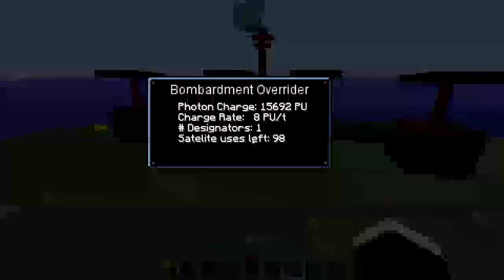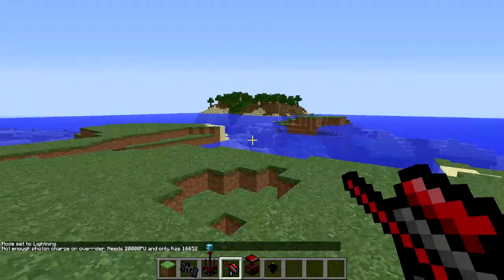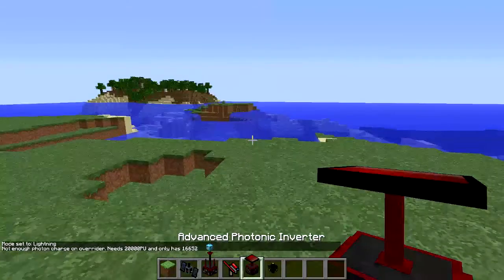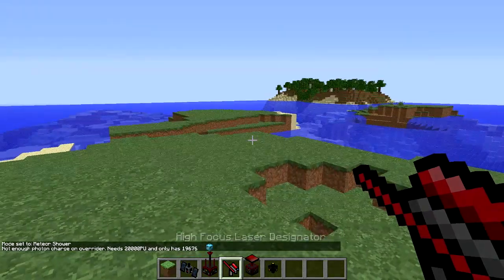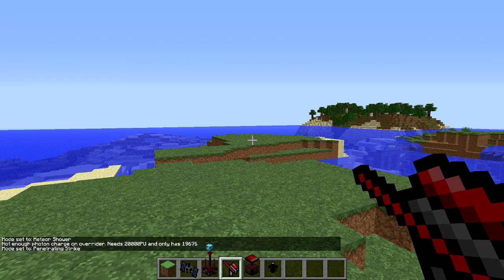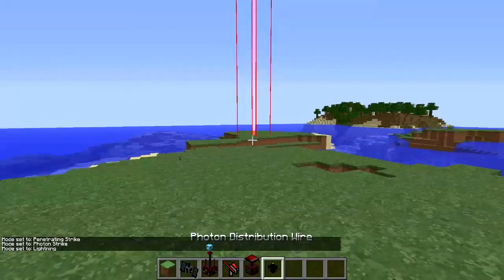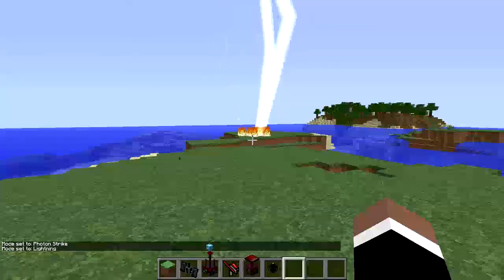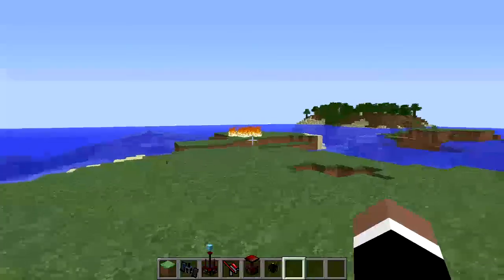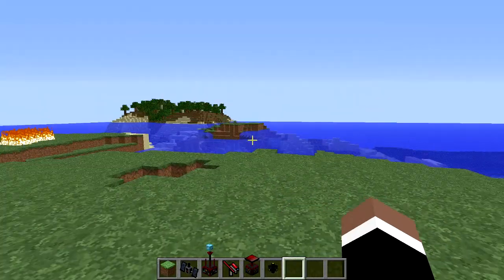We have enough power to do the next one. The Lightning strike brings lightning down upon the ground. It's in penetrating mode, so let's switch back to Lightning — and there we go. That is very nice, just a way to get your campfire going.